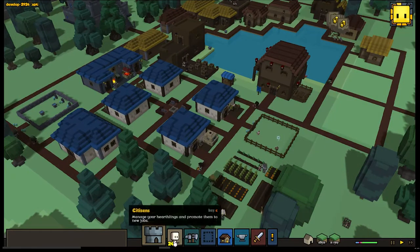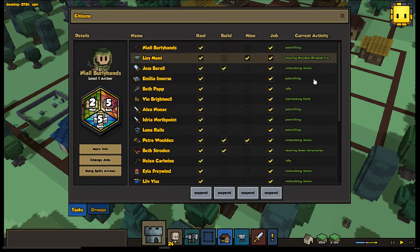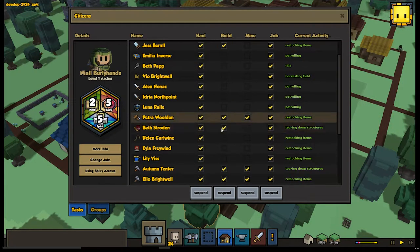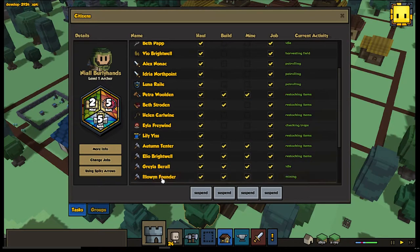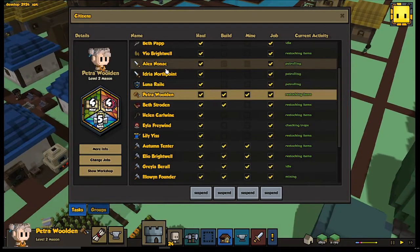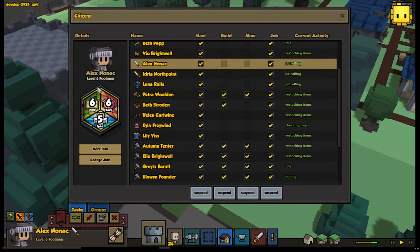Alpha 13 also introduced the hearthling therapist, so you can see what everybody's doing and tell them what they can and can't do — like don't do your job, just haul, or you shouldn't be building, I want you to work slowly on crafting, or you shouldn't be mining. You can suspend entire rows if you want to. They also introduced the ability to just click through people, zoom to them, and see their stats at a glance — like this footman's just got baller stats all over the place.